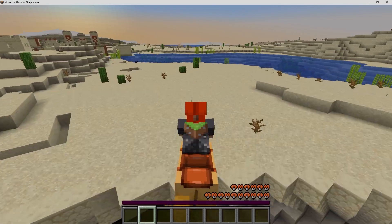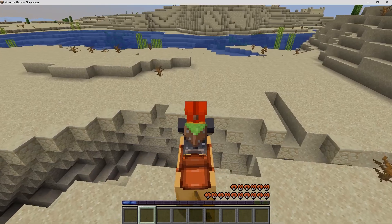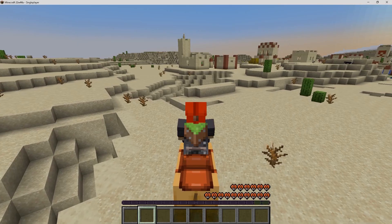And if a ravine gets in your way then you can just dash across it. The dashing ability is quite useful because if you're trying to get across gaps then you won't have any problems, as long as the gap is not very big.